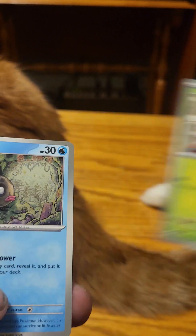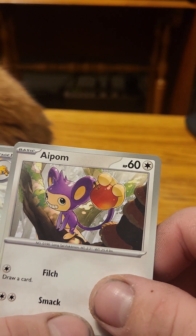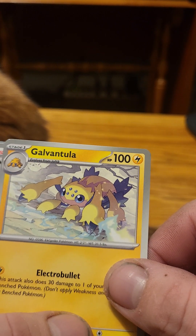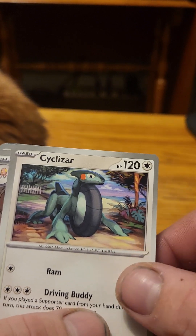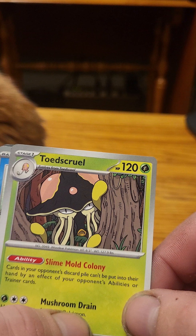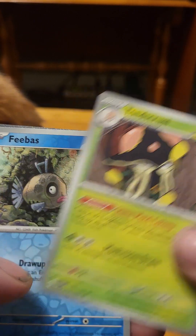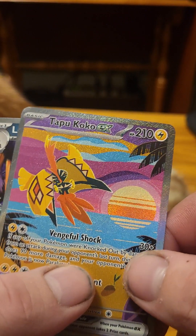Bounsweet, Feebas, Aipom, Galvat, Dula, Norman, Psych Lizard, Toad, Toad, Squirrel, Toad Squirrel, Feebas Reverse, and Kapu Koko EX.